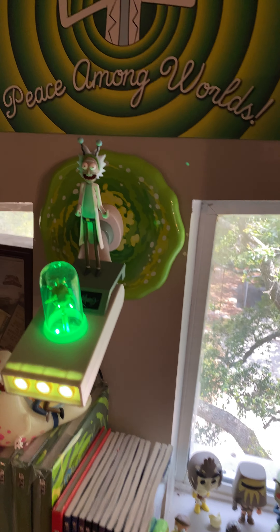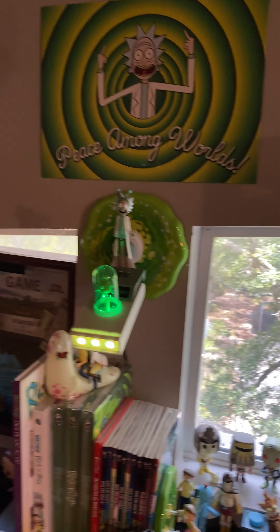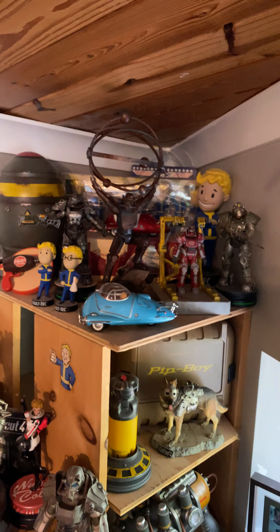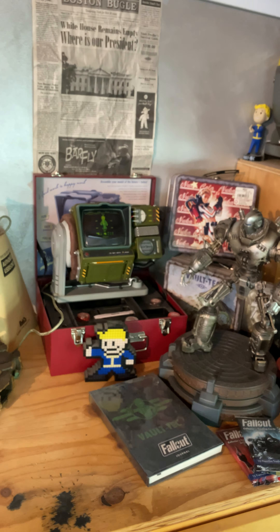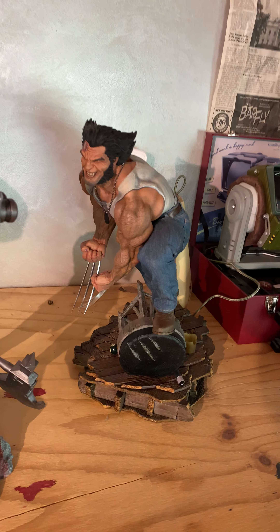Rick and Morty section — I love this, it's kind of my favorite part of the whole thing. If I lost it all, I'd want to keep this. Then a Fallout section: some weapons, a lot of bobble heads, a build-yourself Pip-Boy that was a fun project, and Giant Pickle Rick.